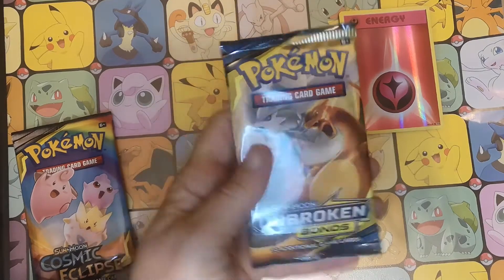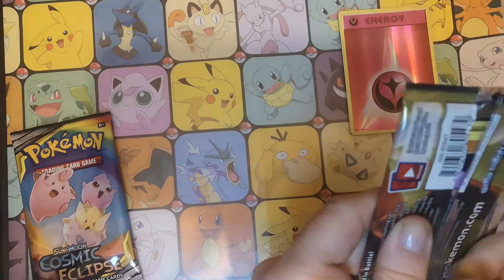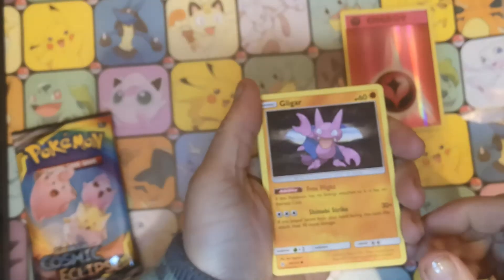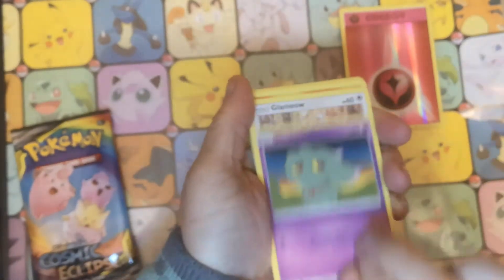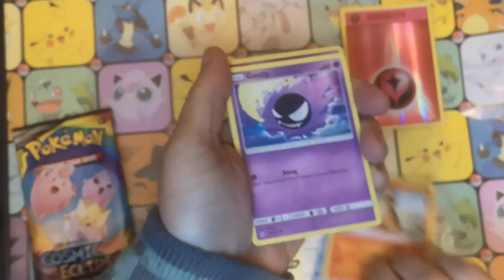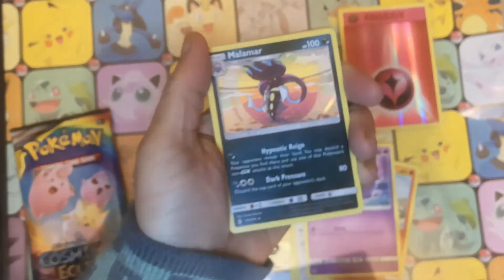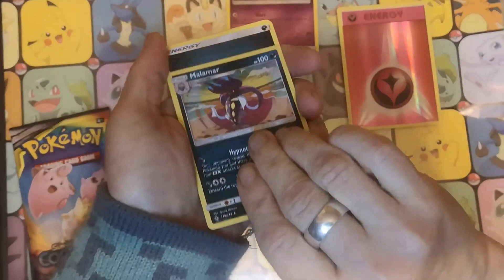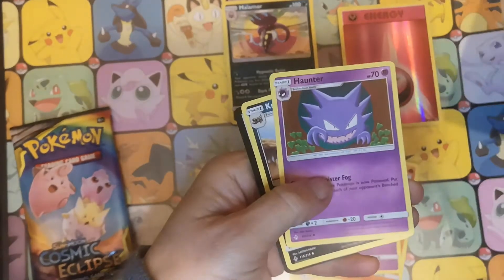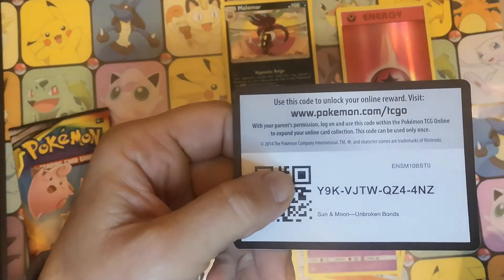Let's see what we have in this Unbroken Bonds pack. Straight into it again. We have a Gligar, Mestrebus, Glamyow, Growlithe, Ghastly, Reverse Hollow Ekans, and a Malamar Hollow. We have a Dark Energy, Welder — very nice — Haunter, Crocorock, and there is your code card.